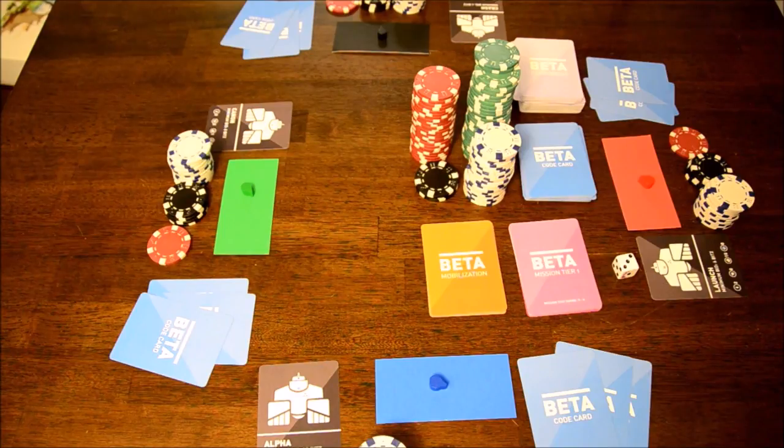Before adding up your bits at the end, special rewards are given out in the form of more bits for the player who has the single highest attribute, the most gold-colored component cards, and the most colored code cards in hand. Whoever has the most bits after all of this is the winner of the game. That's Betabots.